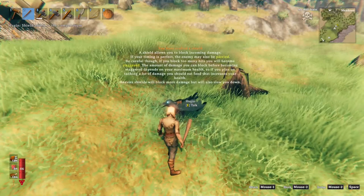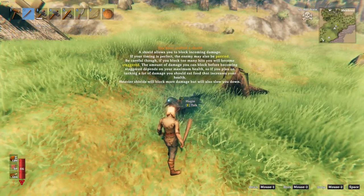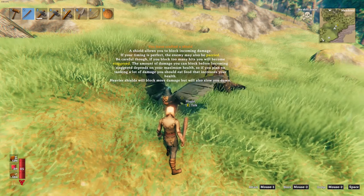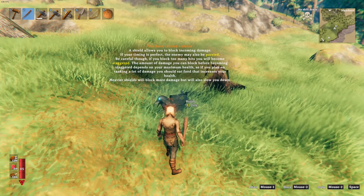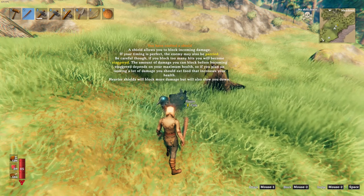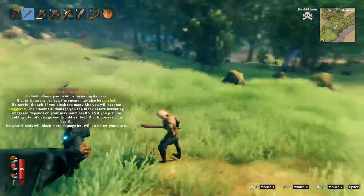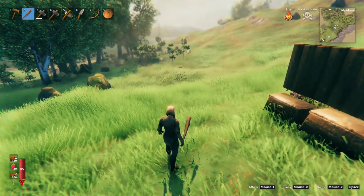Oh, there's the guy I'm supposed to talk to. A shield lets you block incoming damage. If your timing is perfect, you may also parry. Be careful though — if you block too many hits you will become staggered. The amount of damage you can block before becoming staggered depends on your maximum health. So if you plan on tanking a lot of damage, you should eat food that increases your health. Heavier shields will block more damage but also slow you down. Okay, I have a shield.